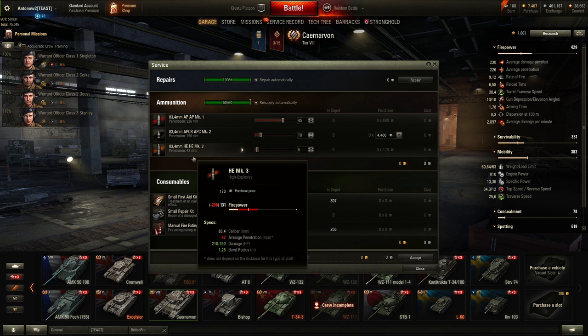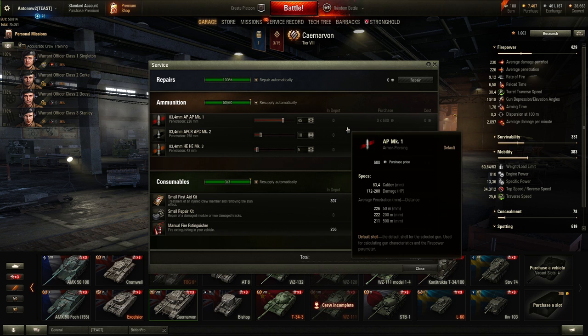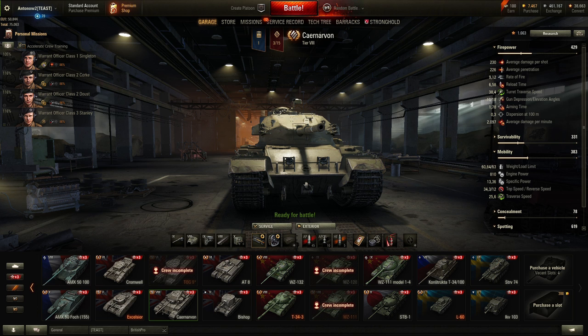For the ammo loadout, I went with 45 AP shells, 10 APCR, and 5 HE. The HE is actually pretty nice on this vehicle — 42mm of penetration is more than enough to go through something like a Borsig's armor. You don't need premium shells too much, but they come in handy against tier 10 German heavy tanks. You really want to pack a lot of AP shells given the high rate of fire. For consumables, I went with the classic first aid kit, repair kit, and manual fire extinguisher, though you can upgrade to premium consumables if you have the credits or gold.